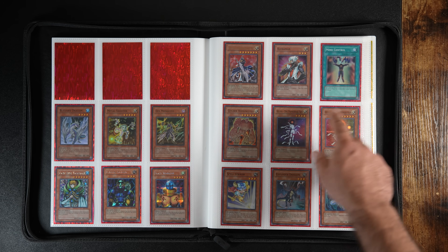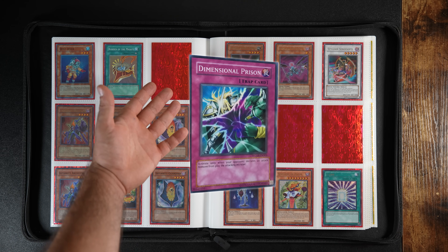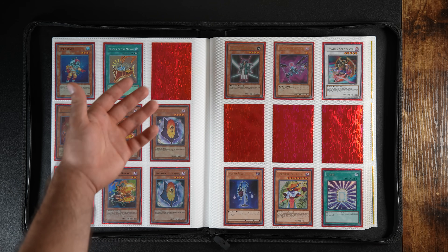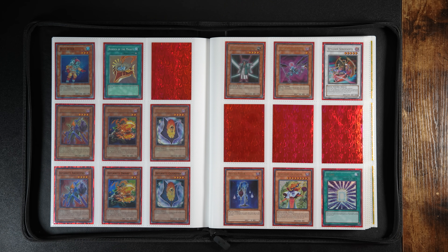We move on to 2005, 2006, 2007, and then 2008. The only one I'm missing is Dimensional Prison, which is probably the most playable video game card — it's absolutely a staple in the TCG, especially Edison format. It's so hard to find a mint copy. Even the video game itself is so hard to find sealed.